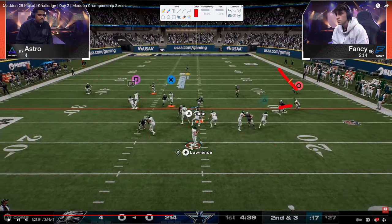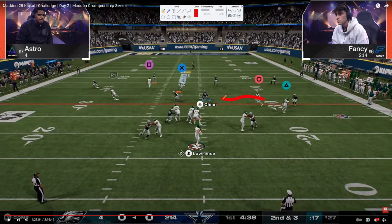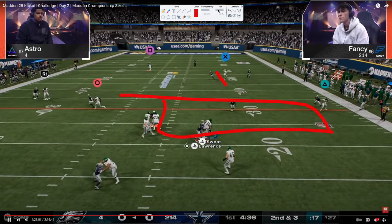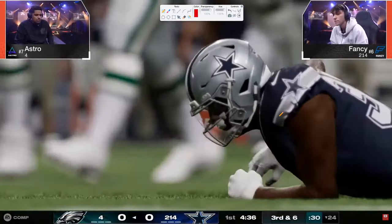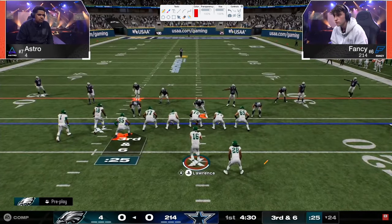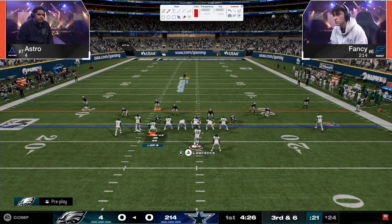Hard flat, outside quarter or outside third, inside quarter or inside third — soft squat, and that quarter. With the route combo, watch Fancy's user. He's showing he's taking this away. The strategy is he's going to stay on this long enough, and then he's going to switch stick right here and jump the post. Switch stick, jump the post. Astro holds the ball, pressure is now coming in. This is how you play defense in Madden 25. This is probably the best defensive performance I have seen in a long time — and it's not by one of the best defensive players coming into this game.